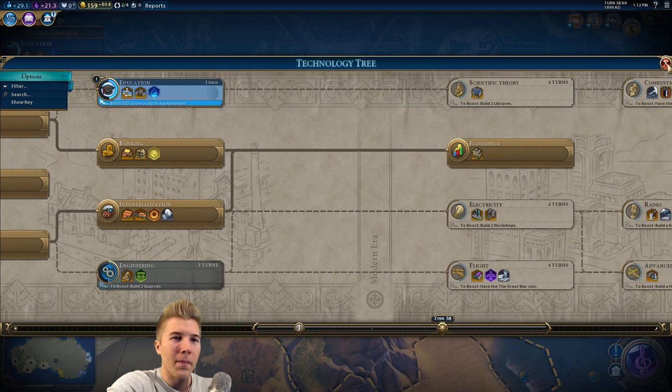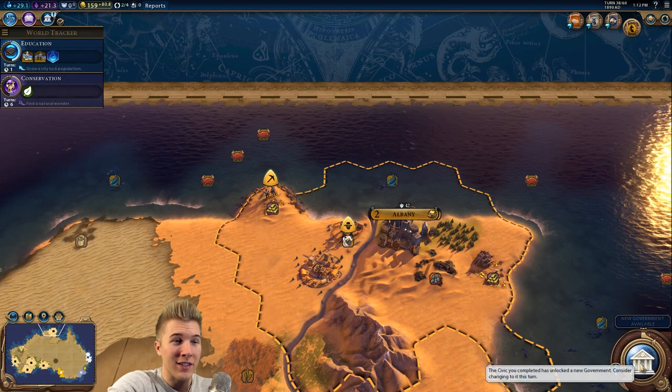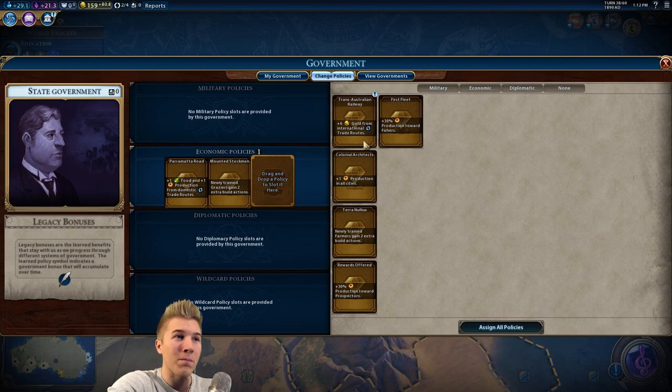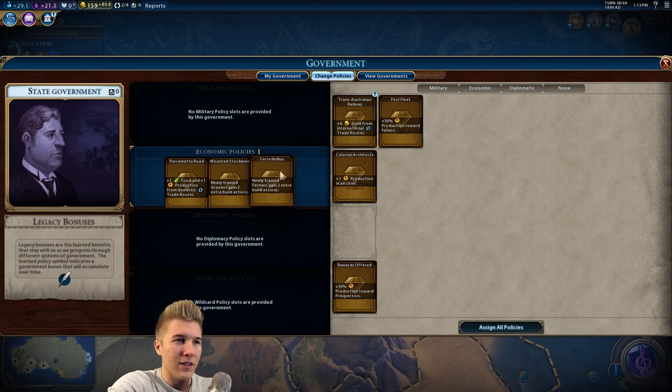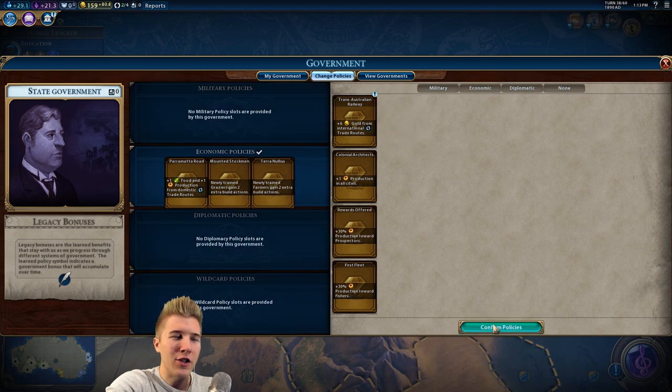Let's go education — it's one turn. If we really wanted to build a campus we'll go conservation — that's the only thing we can go for there — and state government. Six plus gold from international trade routes — I'm not going to be doing much of those yet. I guess production in all cities, or just grab this. Production in all cities isn't that big of a bonus — that's colonial. I feel like we're going to run out of things to do with our farmers and grazers soon. Let's do it for now and I could switch it up later.